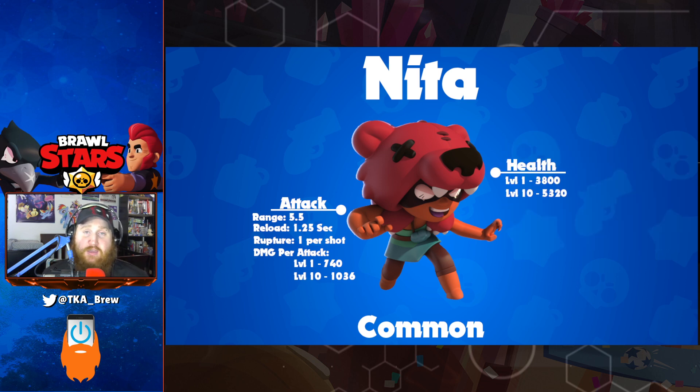Nita's health starts at 3,800 and goes up to 5,320, giving her a medium range of health. Nita's speed is average in the game at 720.